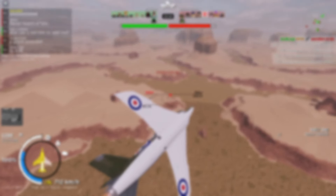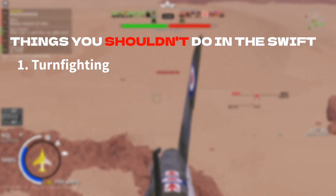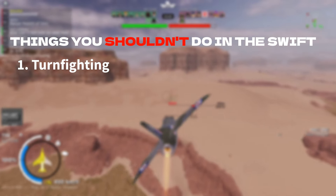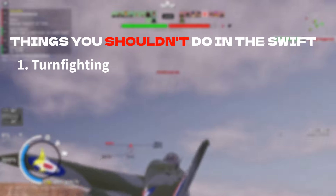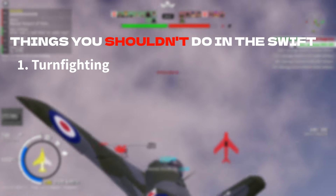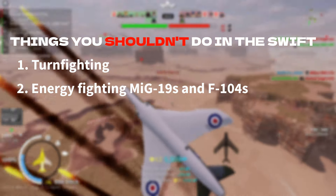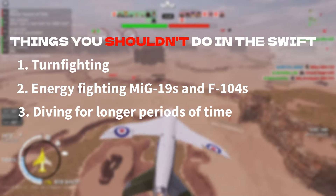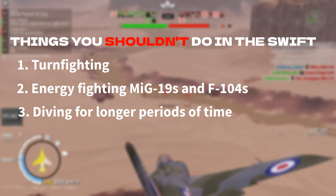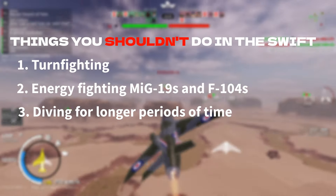Here are some things you shouldn't do in the Swift. Number one: turn fighting. It can be done, but most planes have a better turn rate, so don't do it unless you know your enemy has a lower turn rate. Another thing you should avoid is energy fighting against the MiG-19s and F-104s. Last thing you shouldn't do is dive for longer periods of time — you don't have an air brake, so if you start overspeeding there's a high chance you'll rip your wings.